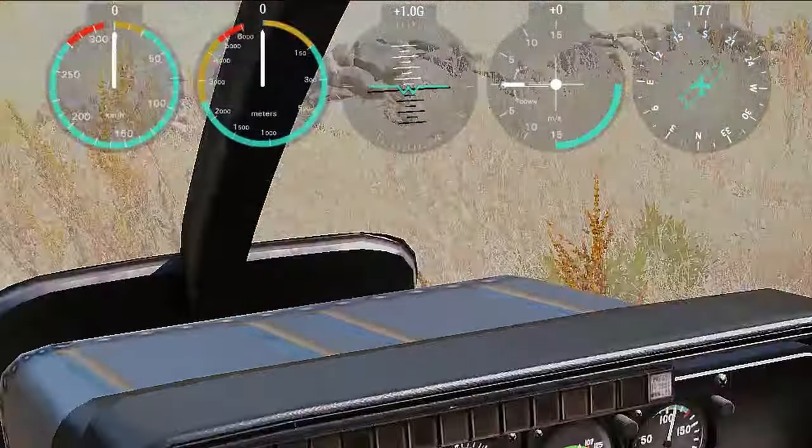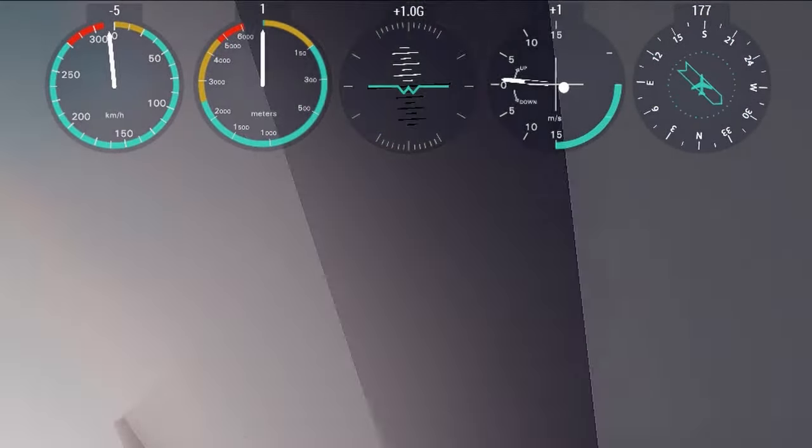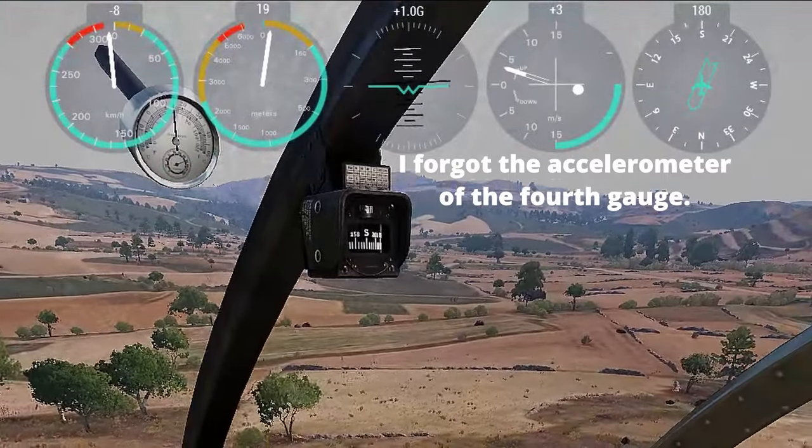On the HUD, the gauges are: 1, airspeed; 2, above ground altitude; 3, attitude and g-forces; 4, vertical speed and a collective/RPM mix; 5, a compass.